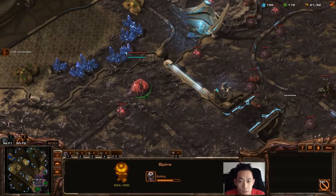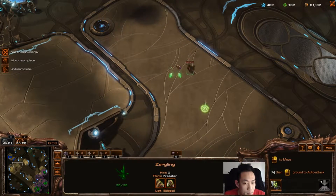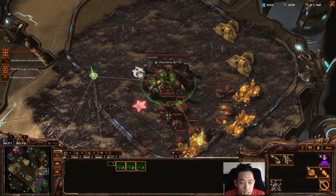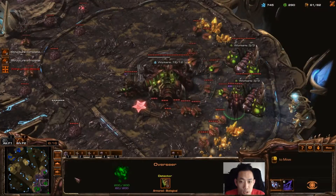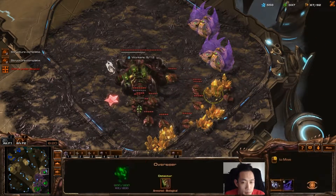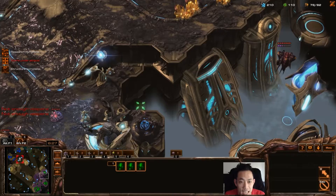Getting my injects going and spreading creep as much as possible. My Ling scout on his third shows he's not expanding — it looks like he's going Medivacs as well. That means it's probably a two-base push against me, so I want to grab a few more gases, drone up a bit more to get my Mutalisk count high, and then start making army units to defend that two-base attack.